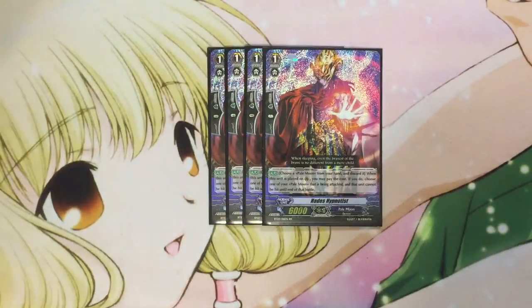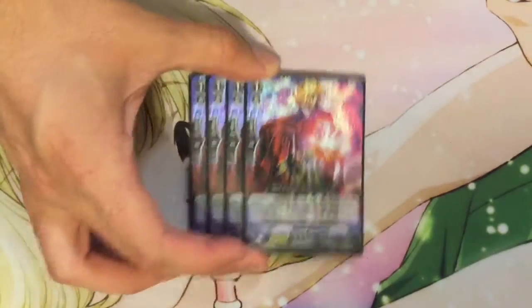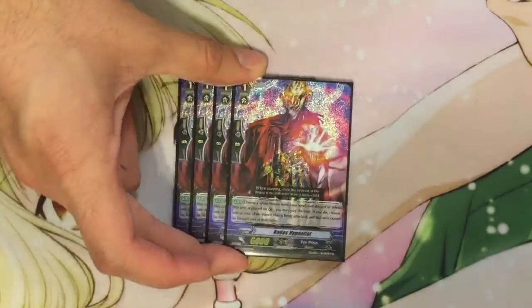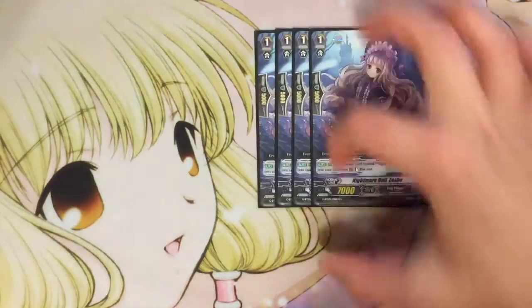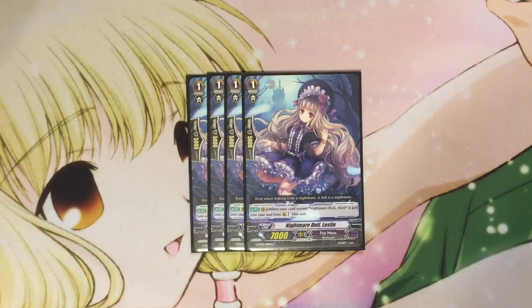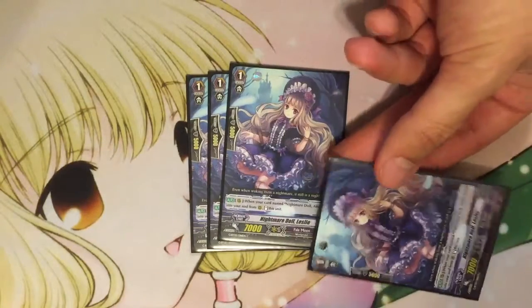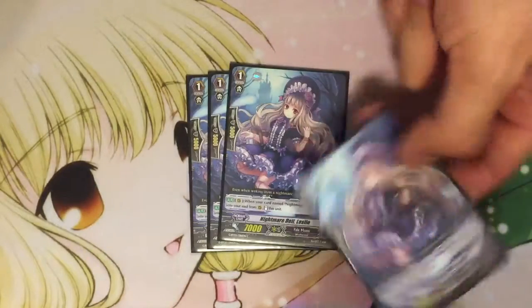For Grade 1s, four Hades Hypnotists — this is the generic perfect guard. You do want to sometimes guard rear guards and protect Alice. Decks like Narukami and Kaguro really swamp on this deck, just because they retire units and there's no real way to get back your Alice. And four Nightmare Doll Leslie — she is the re-stander. When you call an Alice in the same column to rear, you stand this unit. Basically just additional power; if she's already out and you put three Workeroids in, call out Alice, and you re-stand her.